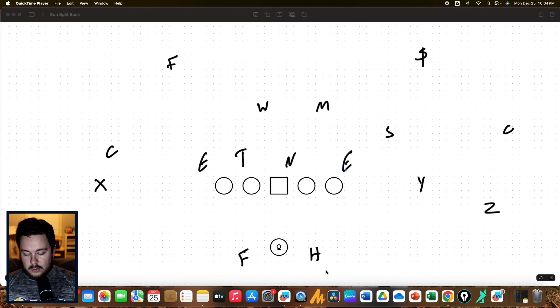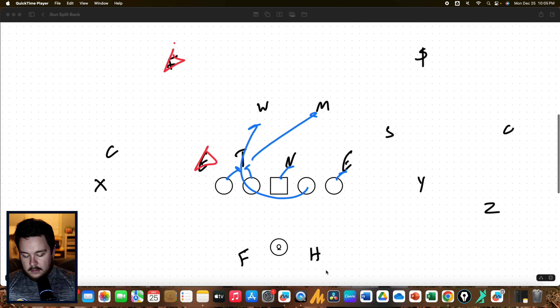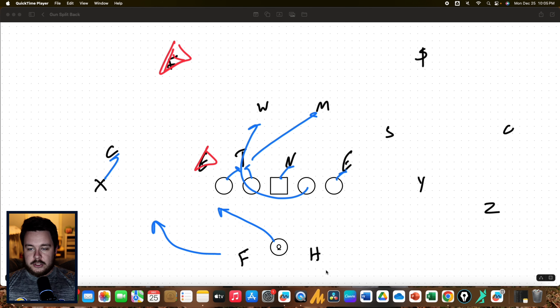Another one of my favorite plays with two playmakers is the power read shovel — maybe the best goal line play in football; it seems like it always scores when executed to perfection. One of the beauties about having two playmakers in the backfield is we can run it either way. We'll run it to the left first: running power left, guard's going to wrap, backside tackle hinging, and we're going to read the defensive end and the free safety, with X blocking the corner.